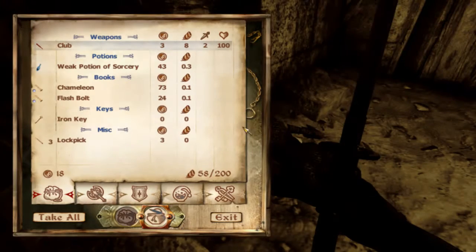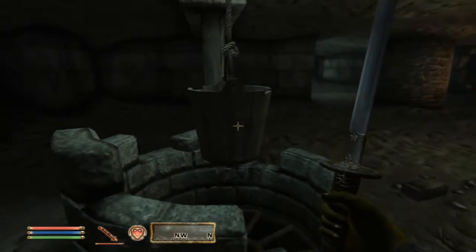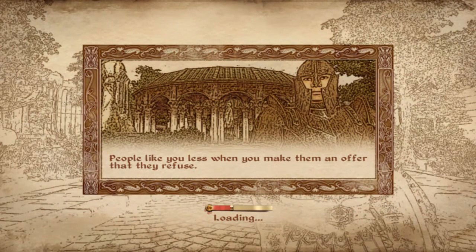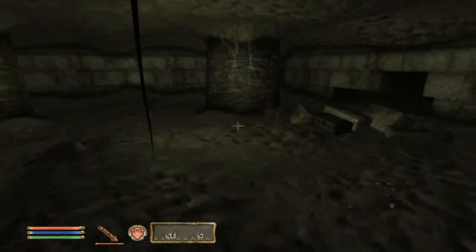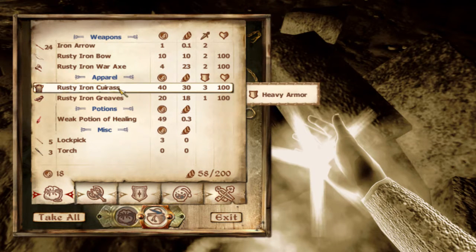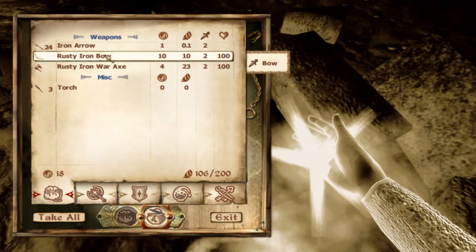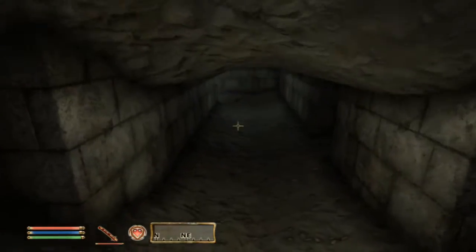The mods that I have installed — the only thing that affects gameplay is the Obscurian's Oblivion Overhaul, which changes a lot. But I have no mods that give me crazy weapons or spells or anything of the sort. Mostly it has to do with the menu — that's changed. And that's heavy armor. I don't think we're going to be using heavy armor, but I'll take it anyway because it's money. Mostly the mods have to do with the looks of the game and tweaking the graphics.